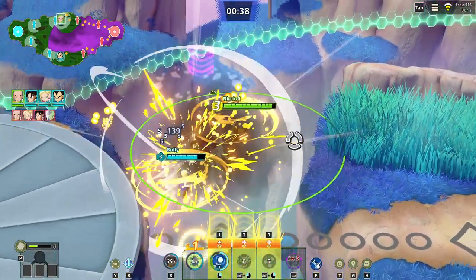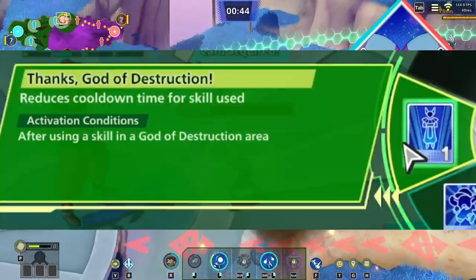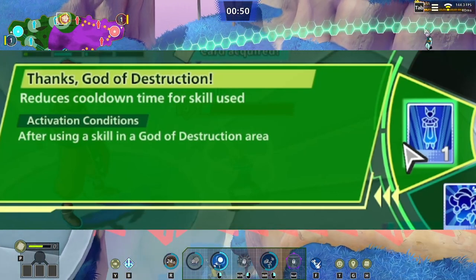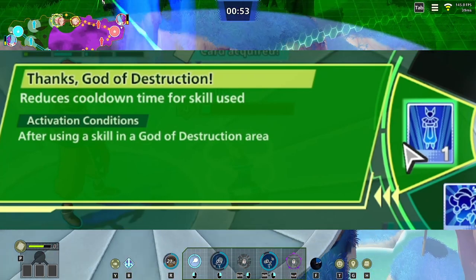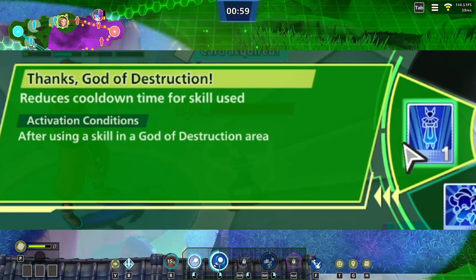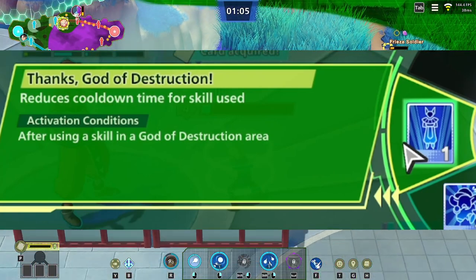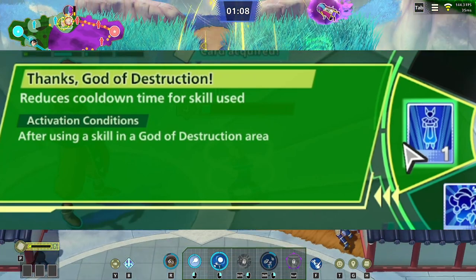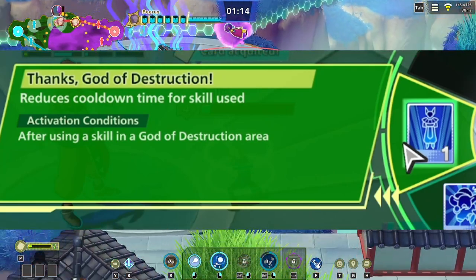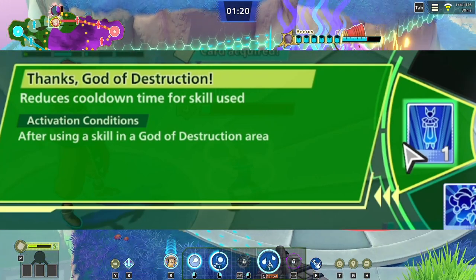In this gameplay I've shown, we have the level one cards to talk about. Starting with 'Thanks God of Destruction' — this reduces the cooldown of skills for every skill used after activating a skill in a God of Destruction area. This is more of a defensive type build for a lot of characters. It doesn't seem like the greatest thing in the world because there are better cards in this level one pack compared to this one — it's good, just not the craziest of all the cards.